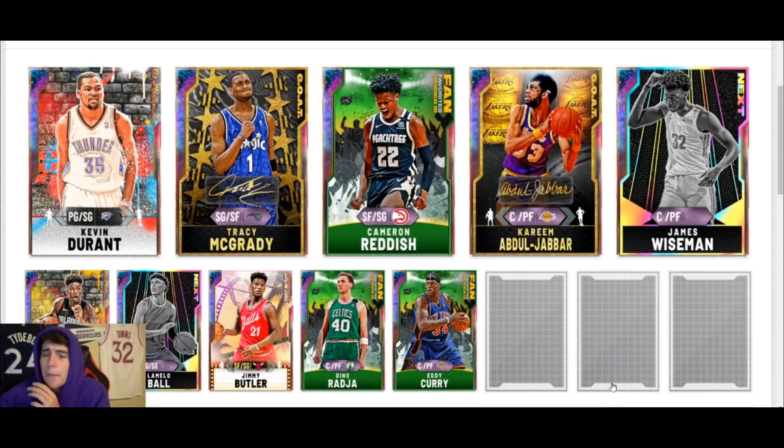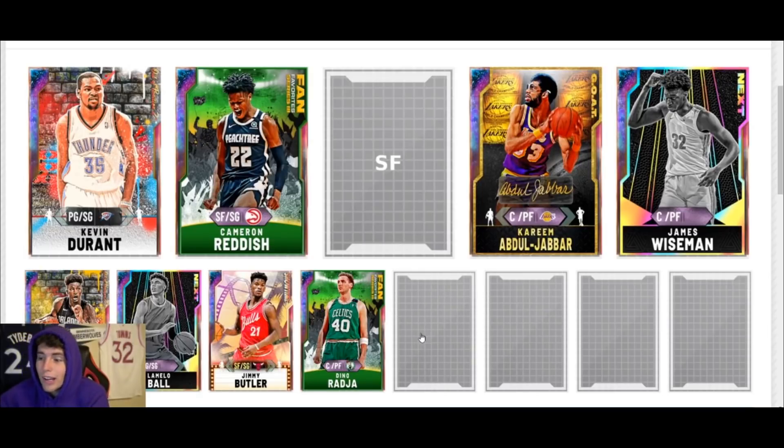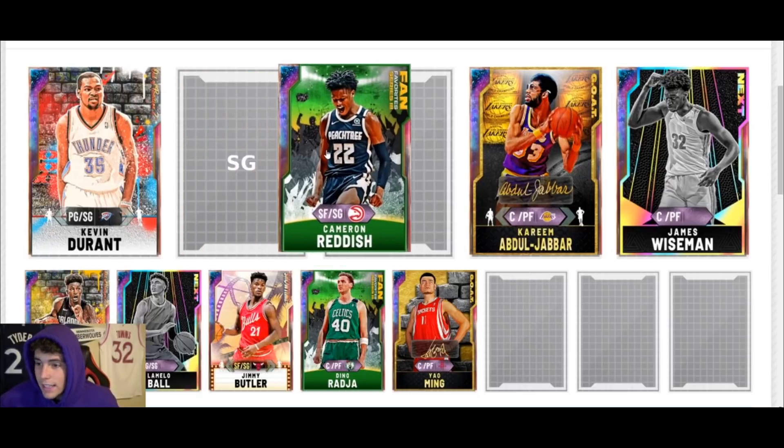This next squad was sent by my boy Khalid on Twitter, and it's kind of the same situation. He has 100k MT but I don't see Yao Ming — and Yao Ming is by far the best card in the game, going for about 400k MT. You've got to find a way to get him. It all starts with selling TMac, moving Cam there, doing whatever you have to do. Sell Eddie Curry — I don't really care. Find a way to get Yao in the lineup, then you can move and groove.